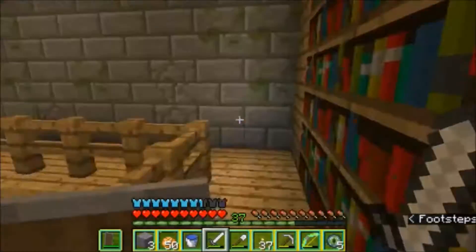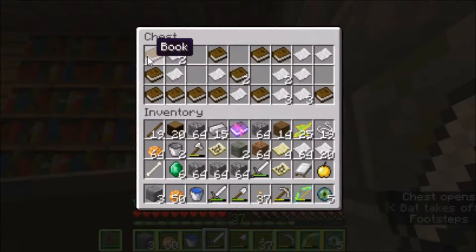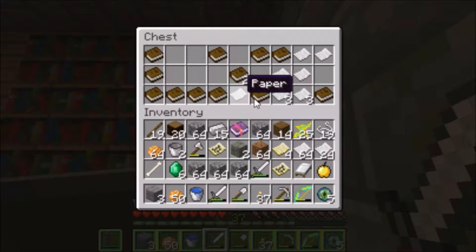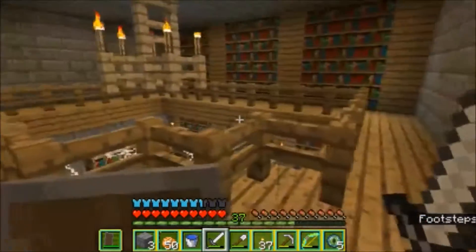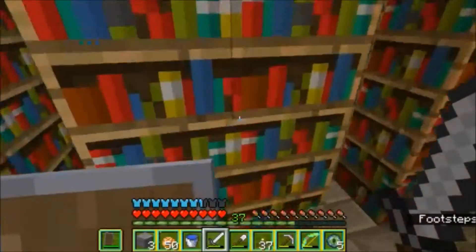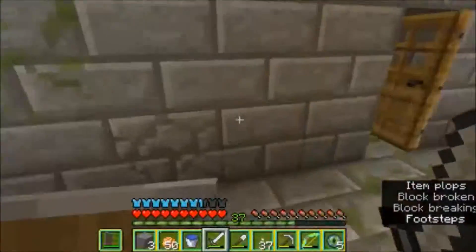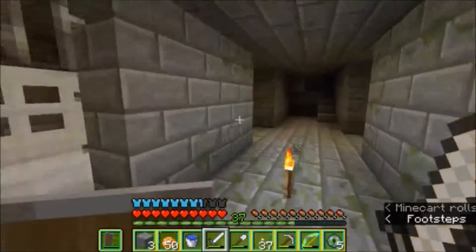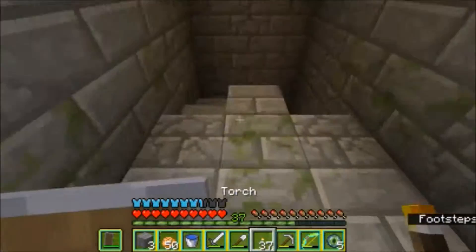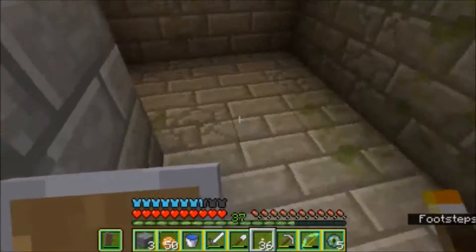This is actually a pretty small library. I'd like to build a spare base here - there are a lot of books and paper. I'm taking the paper and I'm coming back for the books. But for now I think I just want to focus on finding the portal and ending the episode, because I've been going on for way too long. I'm so happy we found the stronghold - and it's a stronghold, not a fortress!